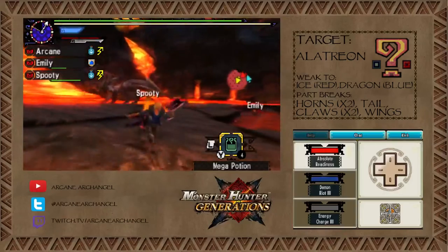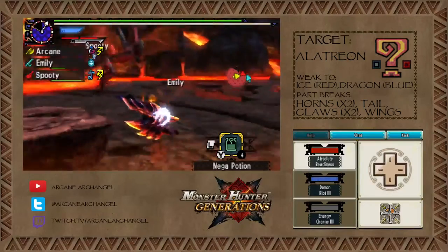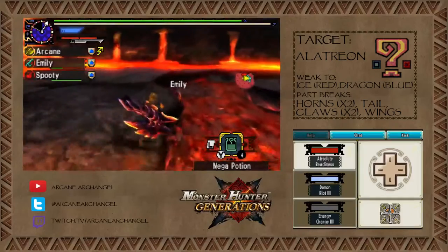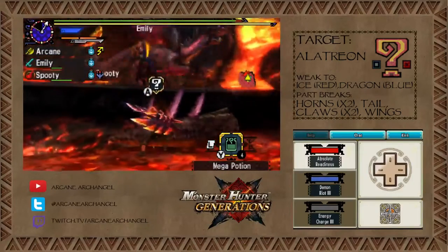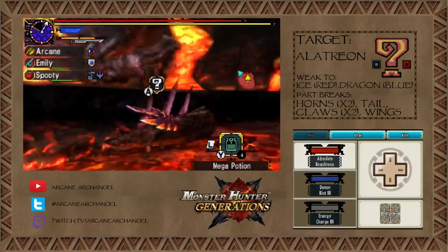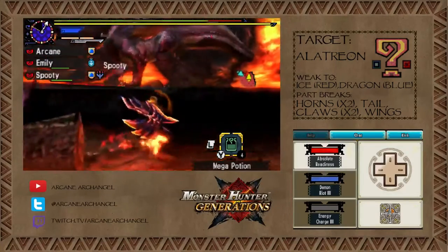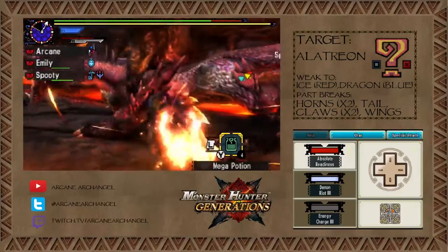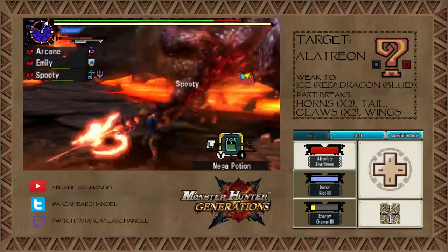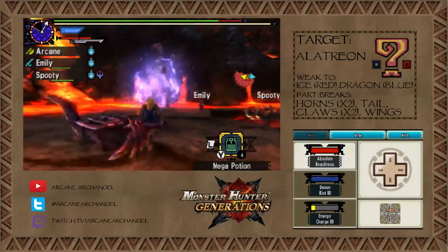I'm going to try to mix some things up. I got an Alatreon plate from the tail carves — nice! Too bad the plates are basically just his scales. Oh, he just used Inferno and I almost ran right into it. The Alatreon's really cool — he shoots these fireballs at the ground and then they explode up into fire columns, fire pyres.